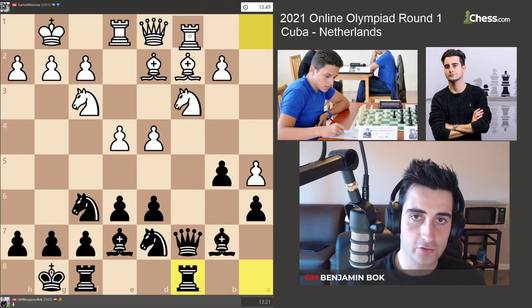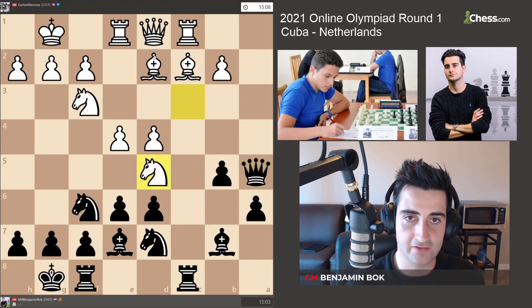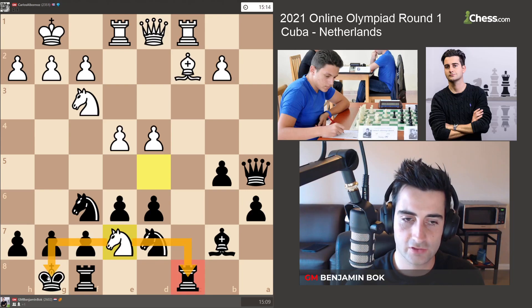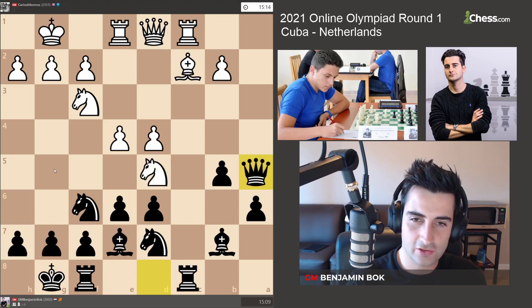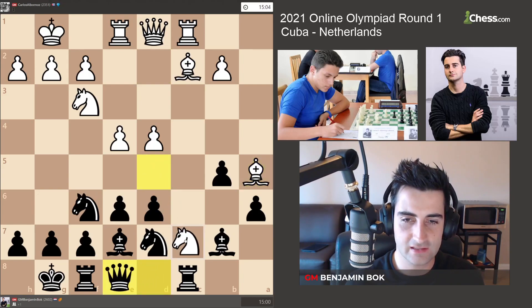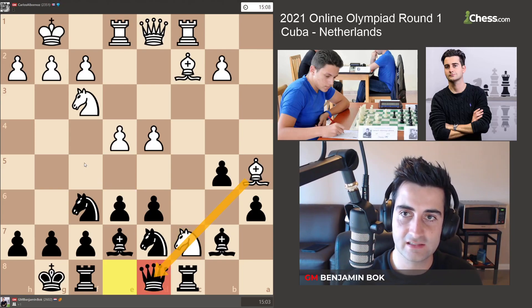If white plays Rc1, I don't think black can take the pawn because white has Nd5, hitting the queen. I would have to move the queen back, and then white can go Ba5, once again hitting the queen. If I take, white takes and has a fork. So I would have to go Qe8, but then I figured he would go Nc7, Qd8, and something unpleasant happens with a nasty discovered attack.